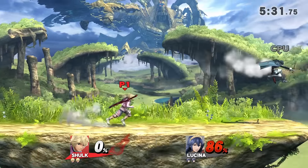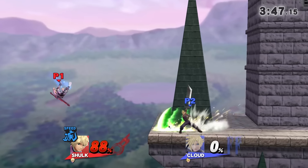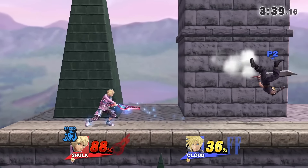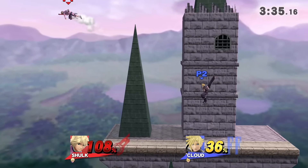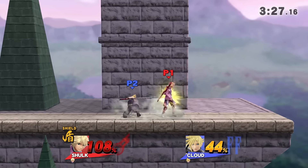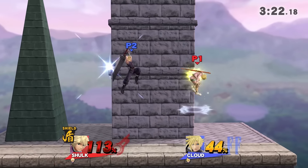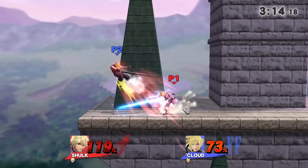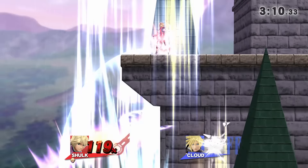In my opinion, the way we're going to save Shulk as a character is to fix those reoccurring issues. However, we don't have the power to fix that — we don't know Sakurai's or the development team's logic behind their choices. But as a competitive community, we can see the issues: Shulk's landing lag on his aerials and his lack of throw follow-ups. Other than that, I think Shulk is quite fine — his recovery is decent, Monado Arts are a great tool, and his counter is great. If you have any ideas on how you'd like to see Shulk improved in Smash for Wii U and 3DS, let me know in the comments below.